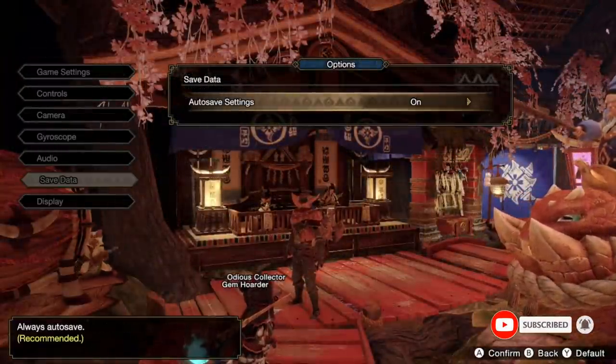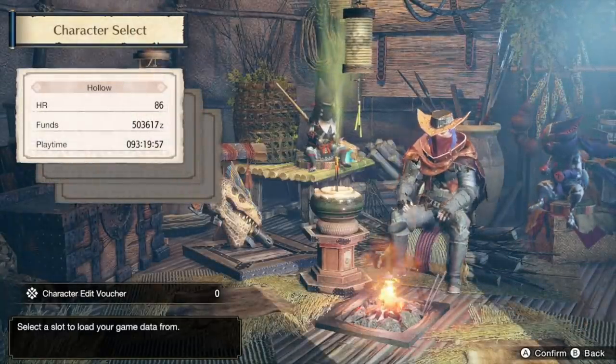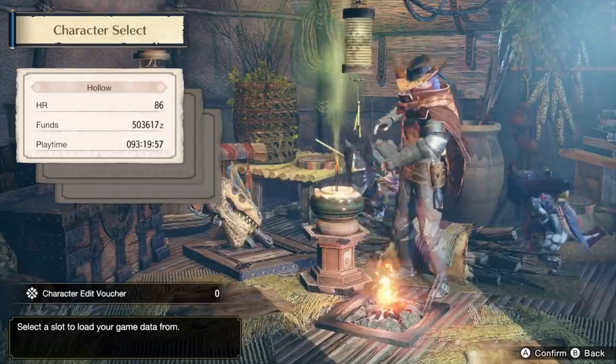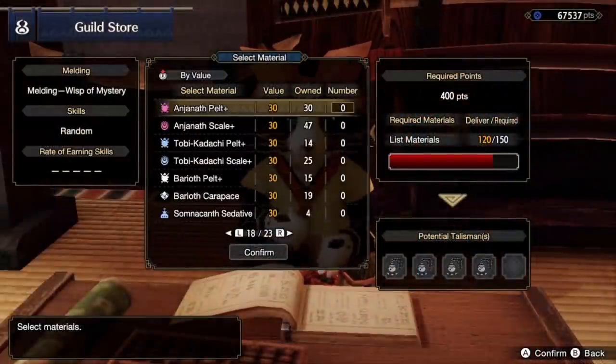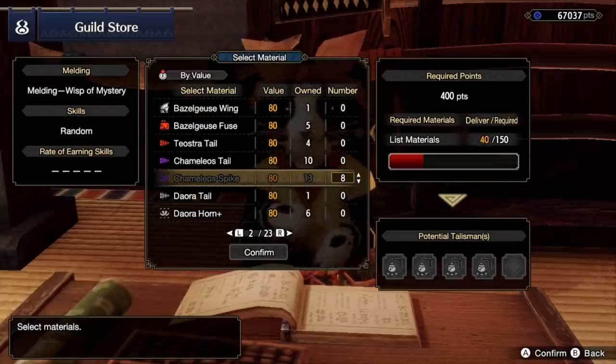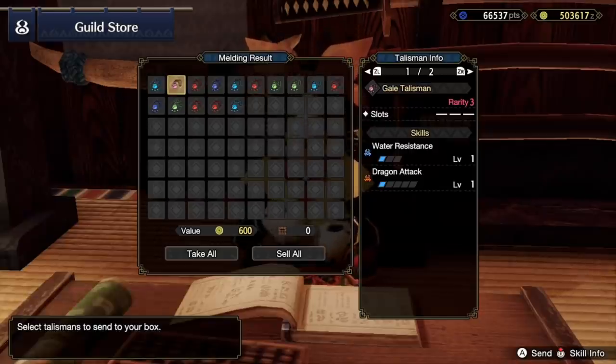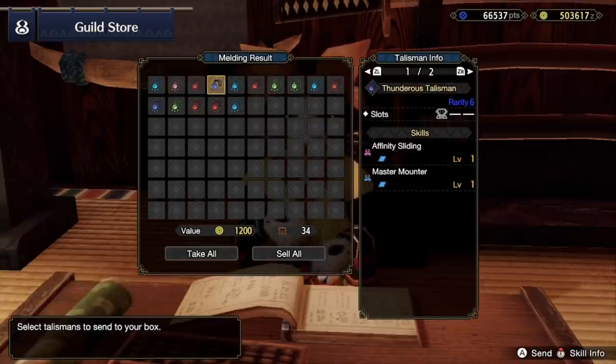Manipulating your save to your advantage is something that's been done in many many games for many many years and a lot of people call it save scumming because it's kind of scummy. This method will cut the materials you need to meld your talismans down by so much that you probably won't need any more than you already have right now, and you'll be able to use it to get the talismans you want easily.